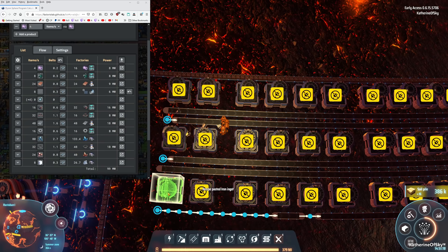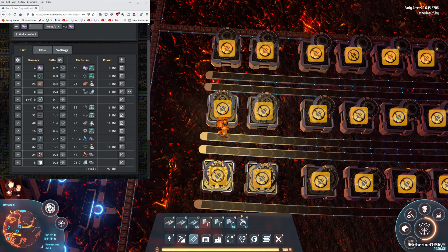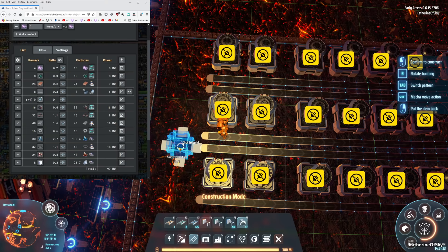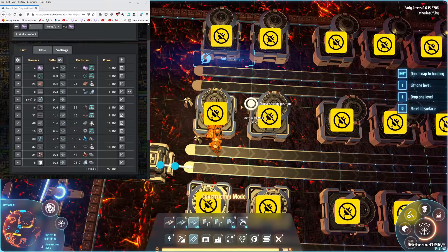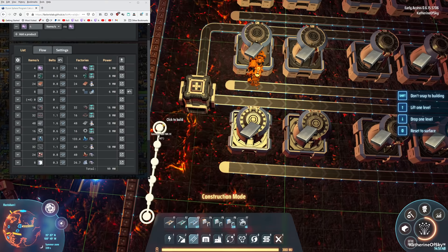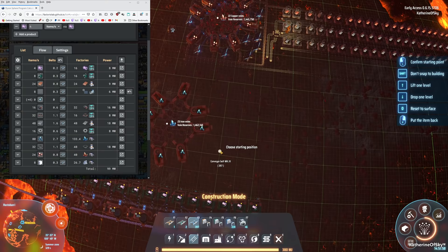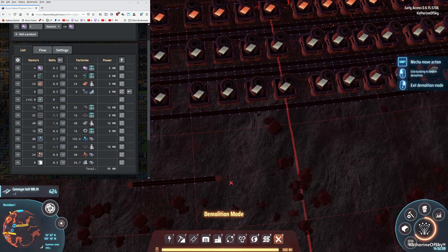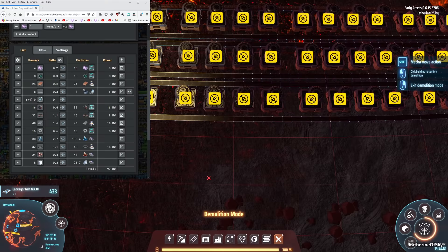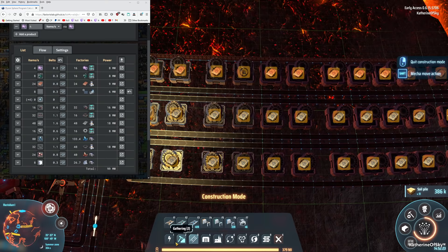Back to that splitter thing — this is a perfect use for it. We have two different variations and I think this one is the best for us. We're going to take both belts up into here so both can feed out — this one there and that one there, two belts feeding in. So that one goes that way and this one goes like this. This one comes from that miner, I believe. Let's put power poles down.